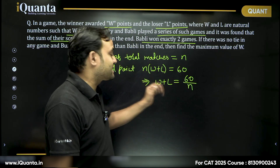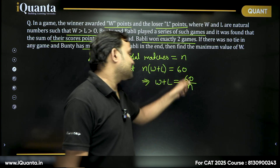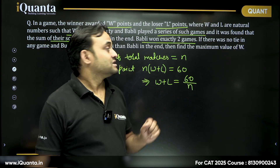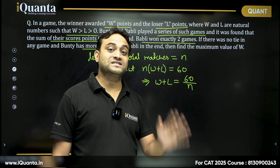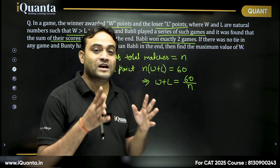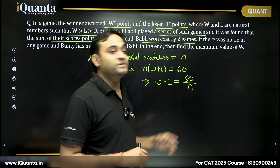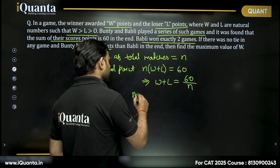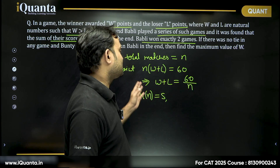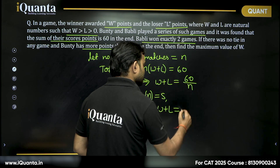Since W is greater than L, to maximize W we should maximize 60 divided by N, which means minimizing N. The minimum value of N is 5 — since Bubbly won exactly two games and Bunty must have won at least three — and 5 must also divide 60 so that W plus L is a natural number. Therefore W plus L equals 60 divided by 5, which is 12.